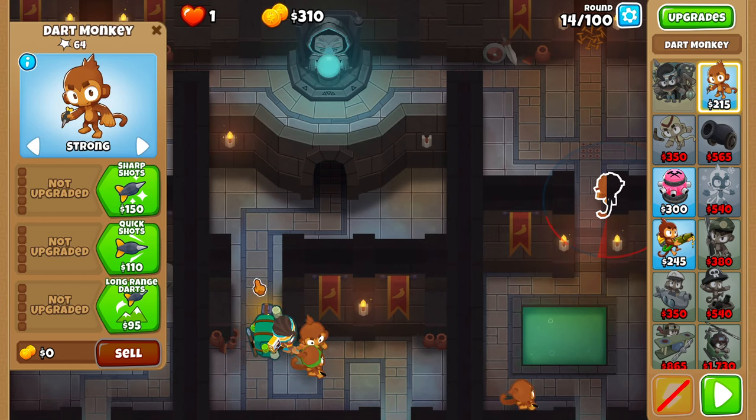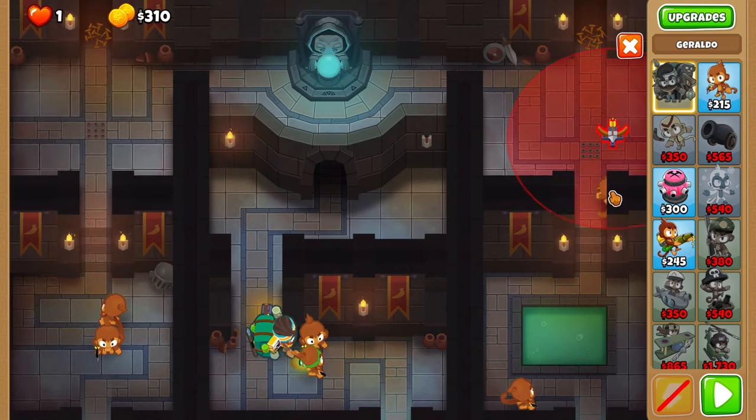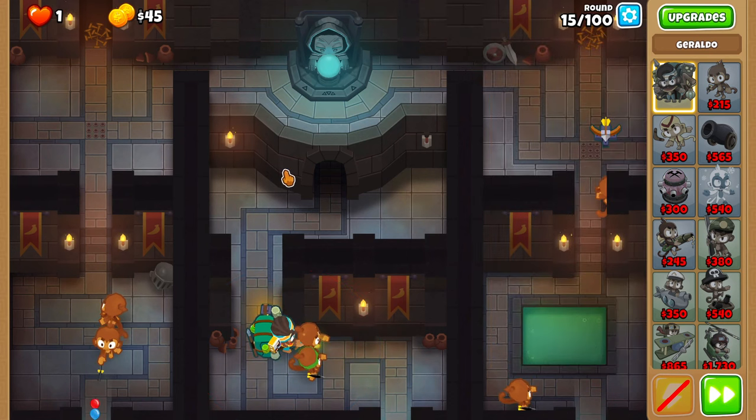On round 15, set the right-most dart on strong and place a shooty turret. And activate the left trap when balloons start leaking.